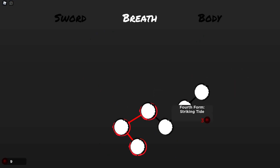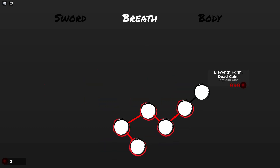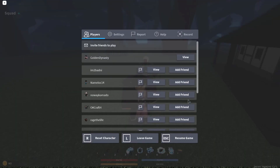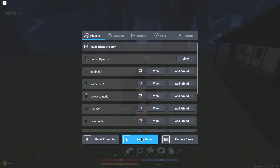Okay, as you can see — Form 11, Dead Calm. We do unlock Dead Calm, but first we have to get all the other moves. We pretty much have everything. We just have to leave and rejoin the game to activate it.